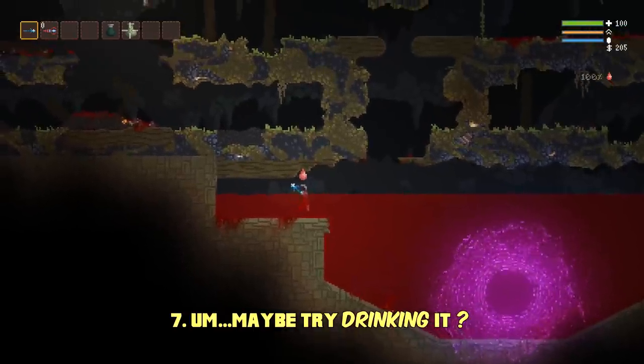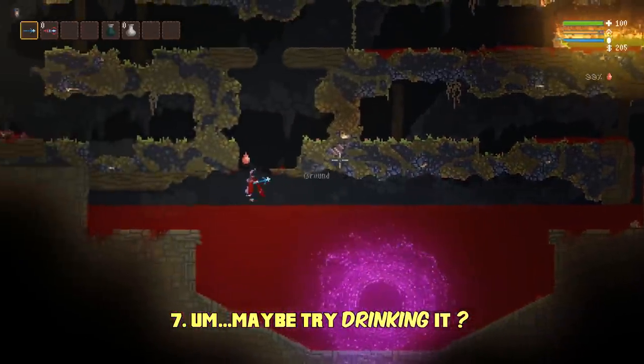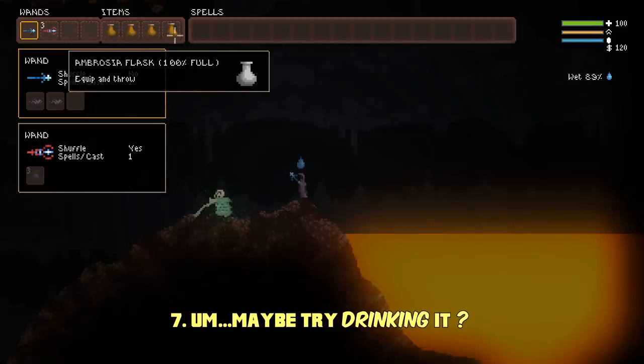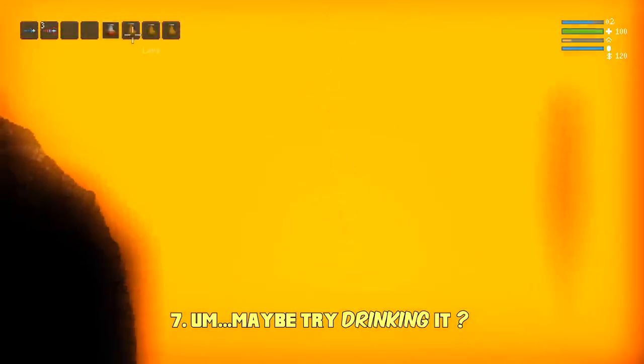You can right-click flasks in your inventory to immediately drink them, giving yourself 10 seconds of the flask's effect without worrying about it washing off. This effect will stack for each flask of the same type that you drink, which then allows you to do things like this.